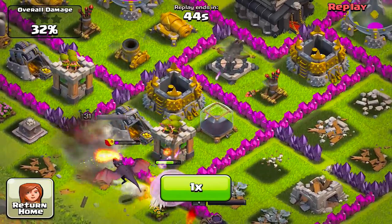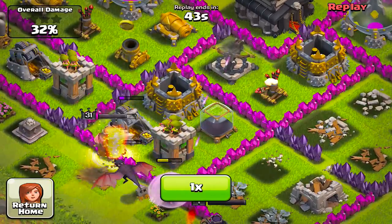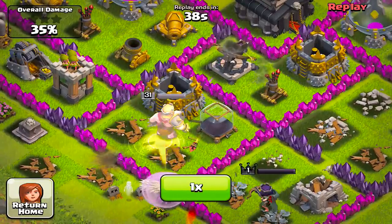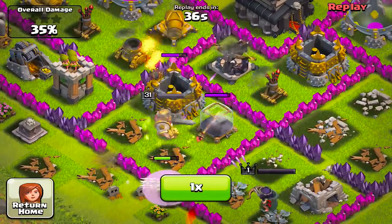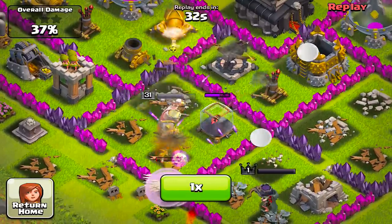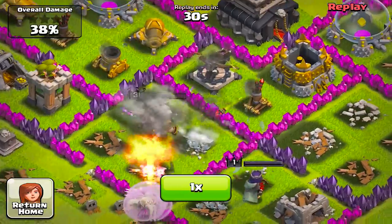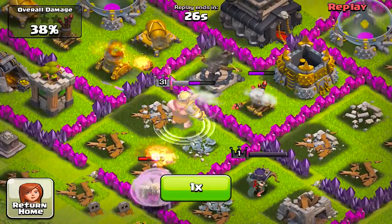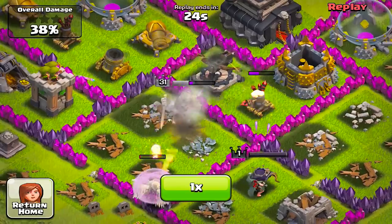I was actually really surprised that even with my healers dying like that, they still kept him up. Now I really think if I was to put a golem out there at level five, he would not die, but I wouldn't get anywhere either.